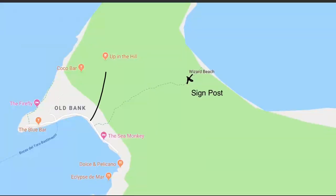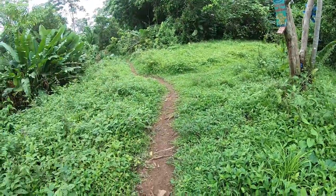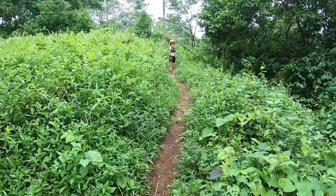This signpost — if you go straight back this way, you go back towards Old Bank, just to the other side of town. And you've got to make a right to go here, which will take you back up towards Up in the Hill. And then the trail T's here, and this is the way to Wizard Beach.